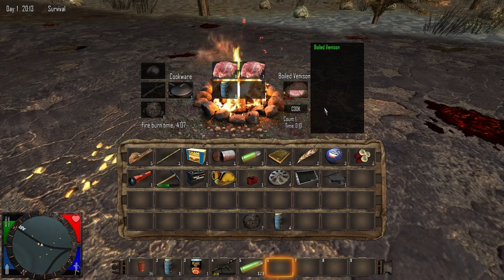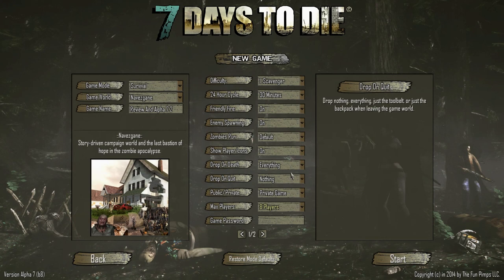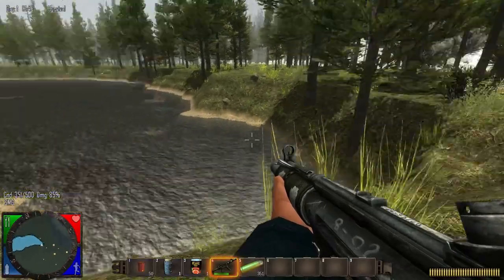There are also new death drop options. When you die, you can choose to drop none of your inventory, your toolbar only, your backpack only, or everything. I personally prefer the 'drop everything' option because it's more realistic — spawning back with a full backpack just doesn't make sense. Losing everything is harsh, but it's more realistic and more fun.